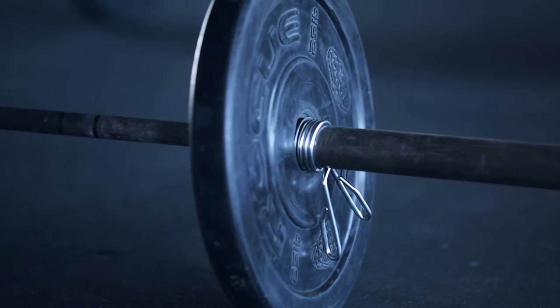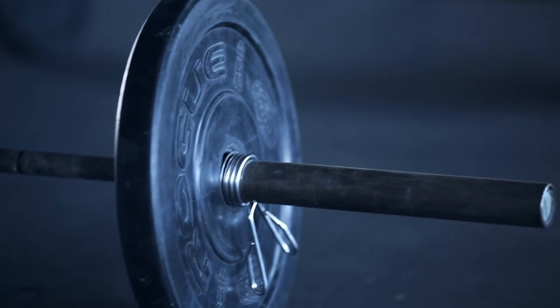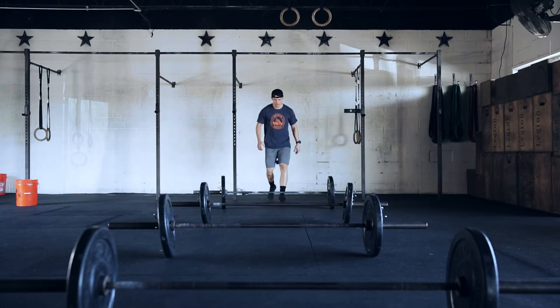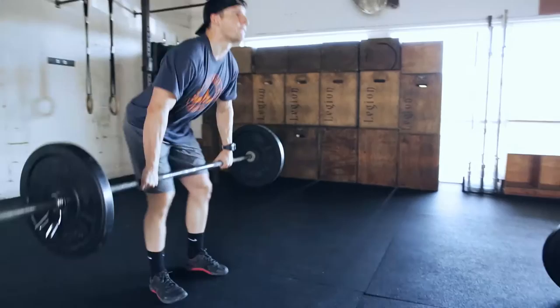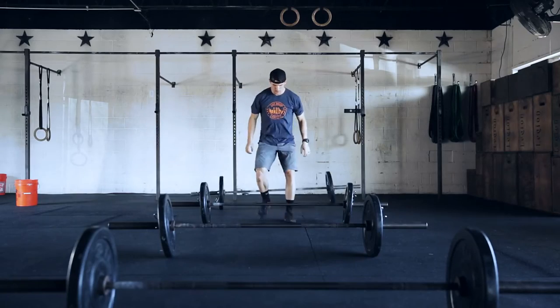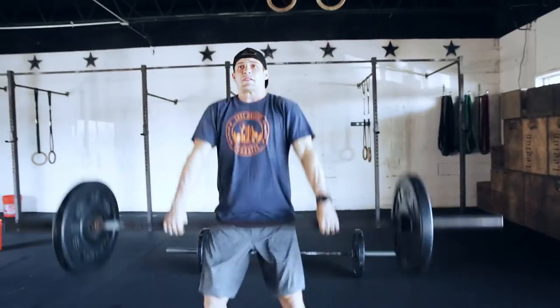Workout 1: Thruster Speed Ladder. With barbells on the ground in a row, athletes will have 45 seconds to move through 4 ascending weights. At 3-2-1 go, athletes will start with the lightest bar and perform a full thruster before moving forward to the next barbell. Athletes must complete weights in order and must move forward to the next heaviest barbell.